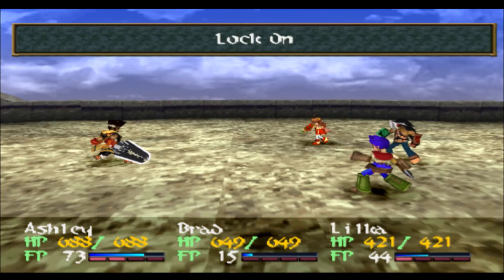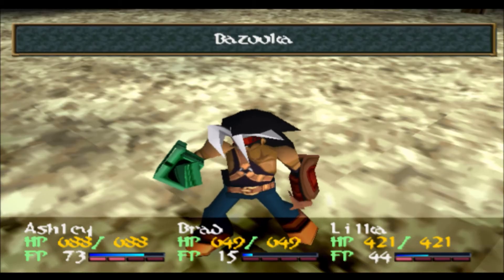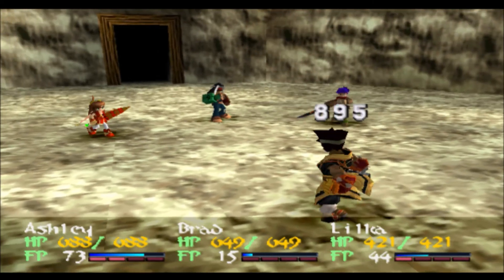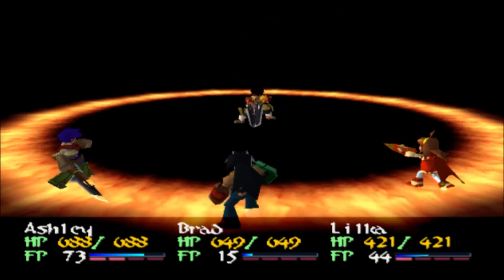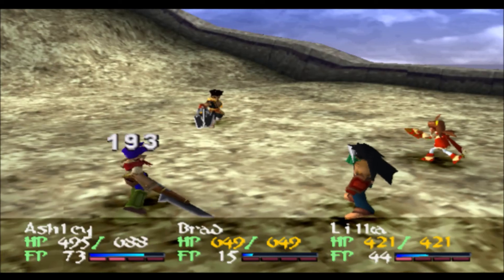Sweet! He dealt about 500 damage with his arm. But look at how much damage Brad's gonna be able to do with his Bazooka locked on — almost 900 damage! That's like double what Ashley was able to do. Seriously, Ptolemaic? Come on, give me a break here.